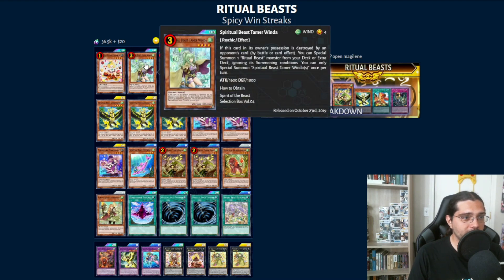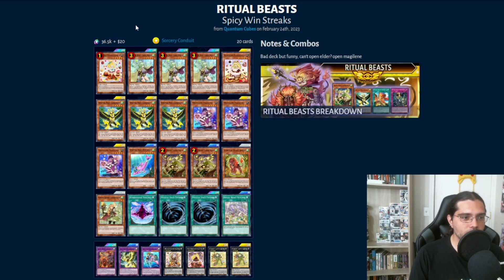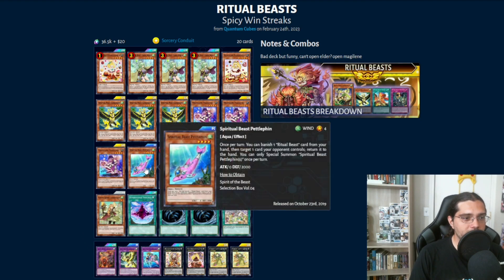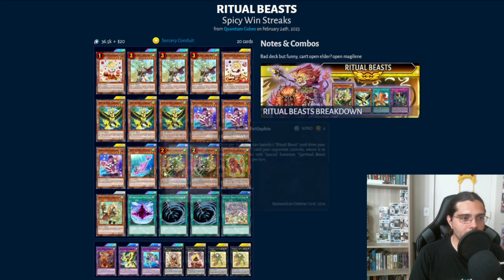Winda would traditionally be used even in decks outside of Ritual Beast, just because it can be a great stall card. Anytime she's destroyed, she brings in another Ritual Beast monster from your deck or extra deck, including big powerful fusion monsters. She can also get into your other Ritual Beasts to further your combos by helping you get out Canahawk. So we're using the Ritual Beast engine to stall out and get our Madolche combos, or if that doesn't work, we go into Ritual Beast combos to win the long game.